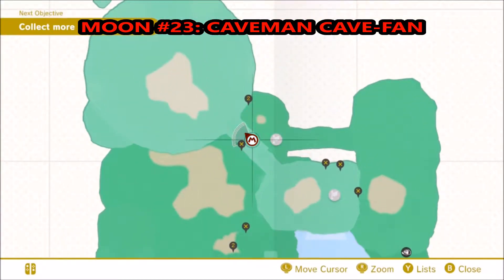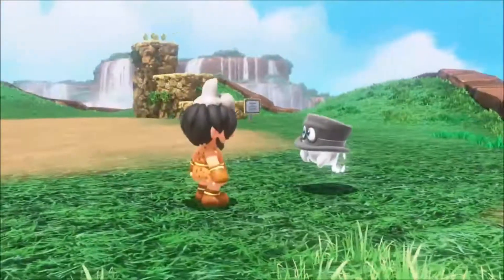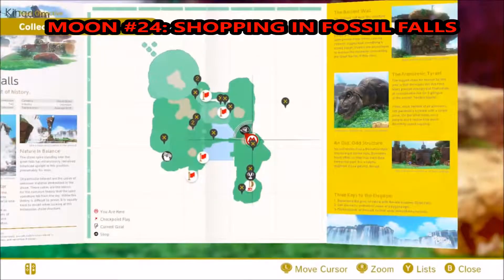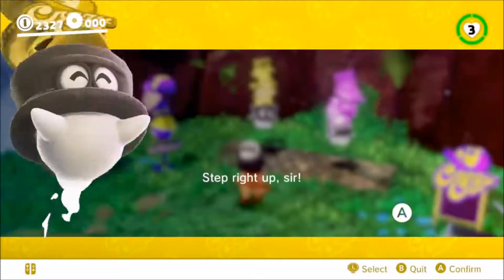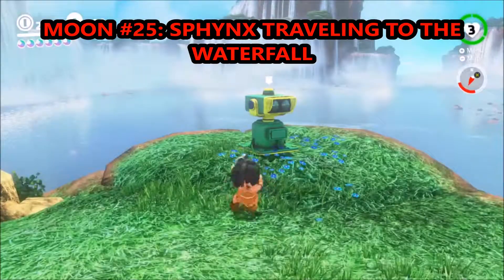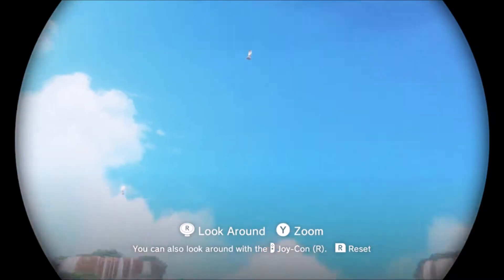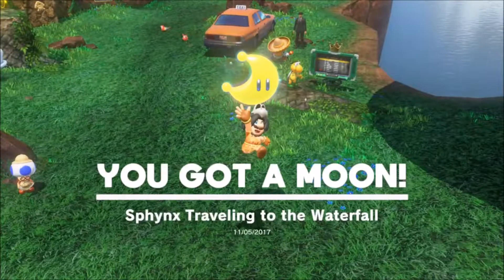My little tip: before you do any of these moon searches, I usually try to get as many coins as I can and at least buy the secret outfit for that kingdom, because there's always going to be a guy wanting you to dress up like a weirdo. The next moon, you just need to go to the shop and talk to the weirdos in the hats and they give you a moon. The one after that, you grab the binoculars where the Odyssey is, go look up in the sky. There should be a sphinx or pyramid type thing up there that looks different from the rest — it drops the moon.